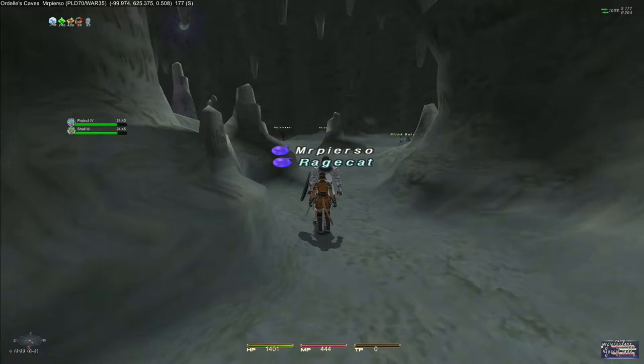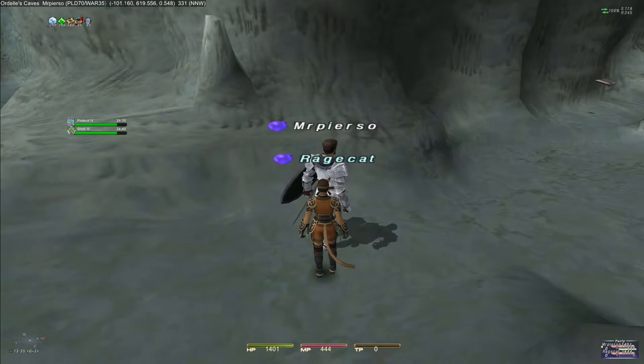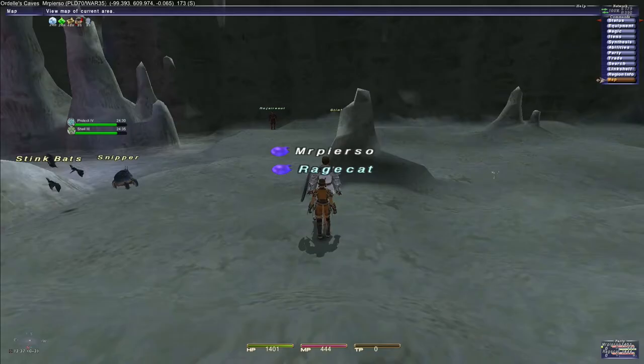Rage Cat unfortunately does not have the book warp to that location, so she's going to have to go there the old-fashioned way. Here we are at Ordellas Caves, looking for the water fragment for the Zillart quest. Rage Cat didn't have the survival guide here, so now she has it and she'll be able to book port here in the future.